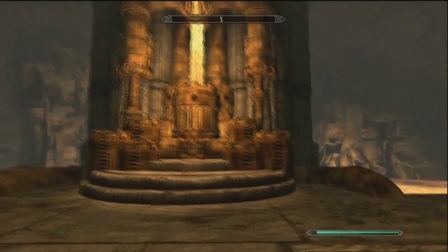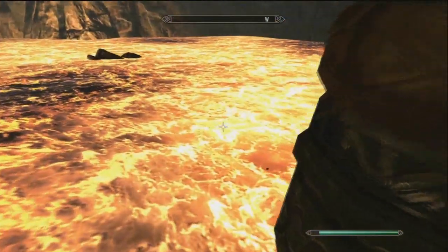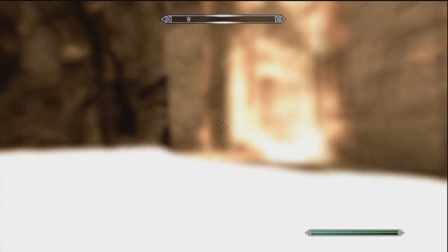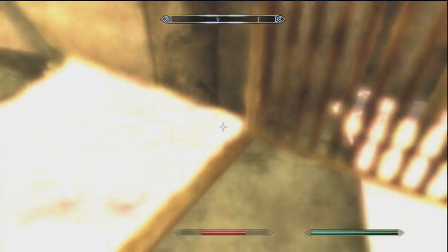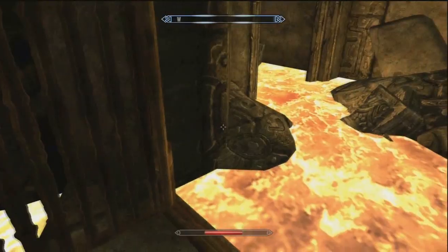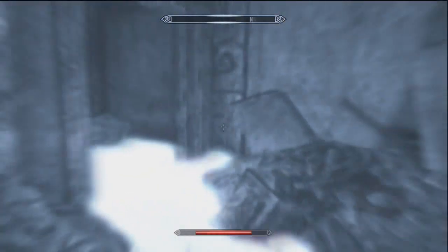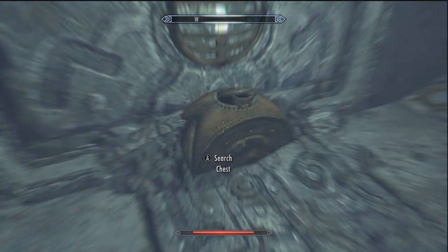Next destination: basically we are doing one big circle — a triangle formation kind of thing. You're back at the forge. Go on the right side of the forge now using your shout that makes you invincible, and head on over to the gate on the far right side — you just went to the gate on the far left side, so now go to the far right side. Be careful opening the gates; they will push you off into the lava and you will die.